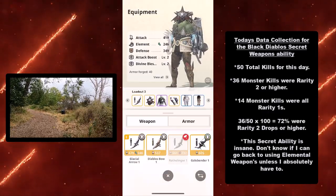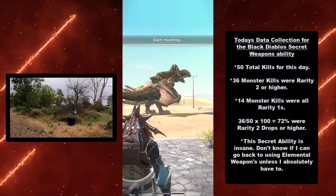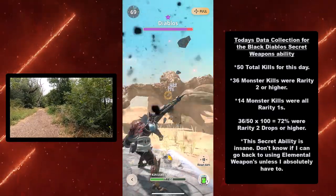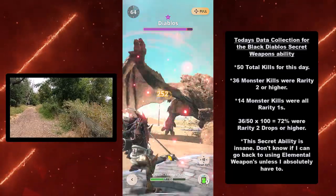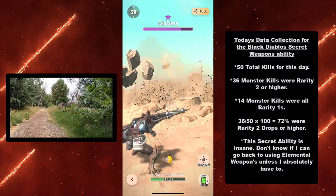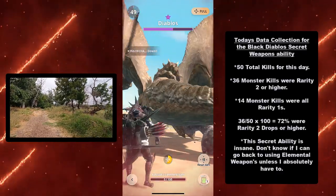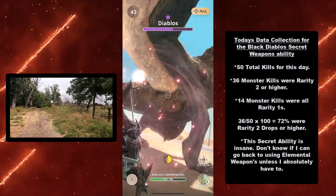Here's today's data collection for the Black Diablos secret weapon ability — this includes both the bow and the hammer combined. I recorded 50 total kills for this day, and I think 50 is good enough. 36 monster kills resulted in rarity 2 or higher drops. Only 14 monster kills were all rarity 1s across the board. If we do the math: 36 divided by 50 times 100 equals 72% where rarity 2 drops or higher were obtained. This secret ability is insane.